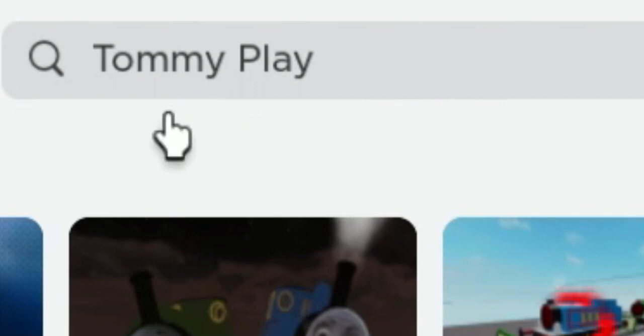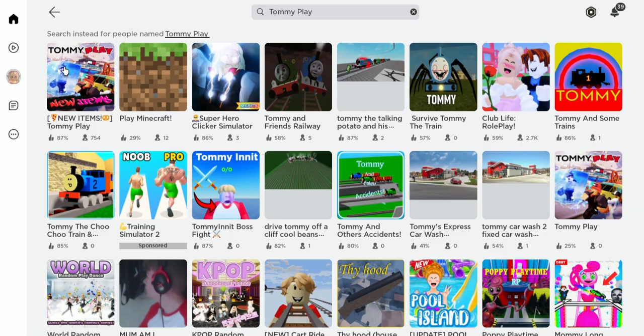So in the search bar, I'm going to type in Tommy Play, and I'm going to click on this game right here, the first one.